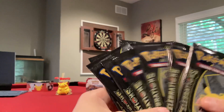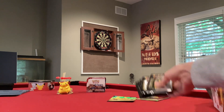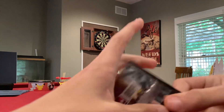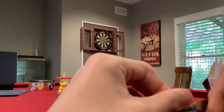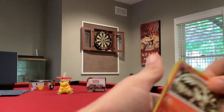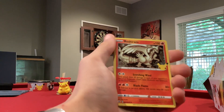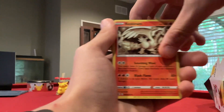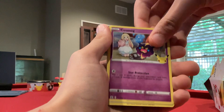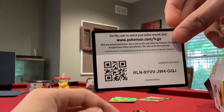Now what you've been waiting for - let's start opening the Celebrations packs and see what we can pull from these. I'm not expecting anything. I just wanted to open this box because I've never opened it and I knew there was only one left - I didn't want anyone else to take it. First pack: Reshiram, Cosmog, Diglett, and a Munna holo. It's holo, but still.